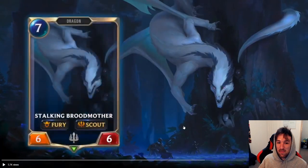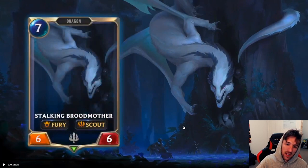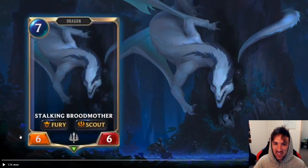We also have a seven mana six-six Stalking Broadmother — Fury, Scout, Dragon. This might be just a little bit too expensive. There are going to be cards that generate dragons, so that's cool in that aspect. In general though, I don't think you main deck a card like this. If we see Shyvana come around the corner and she brings some heavy dragon synergy, then maybe it's a consideration. But without pure dragon synergy, perhaps this card is not as good. I might be completely wrong though, because it does have Scout — Scout and Fury. That's a very interesting, kind of deadly combo. This card might see some play. It's very similar to Genevieve, except you don't buff the board, you buff yourself. The card's low-key — it might get some work done.